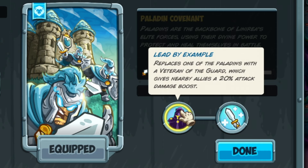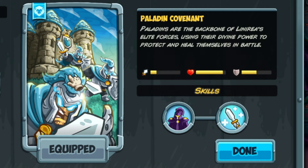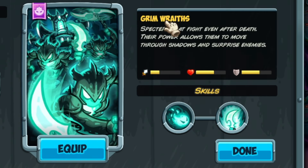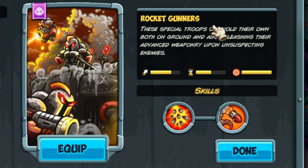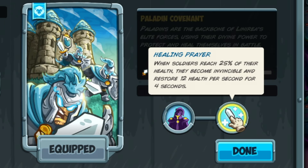Skills-wise, we get an extra guard here that gives us a damage boost, which is kind of fun, but doesn't really meld well with the other random guys over here. It doesn't meld well unless you've got heroes or other units like Grimwraiths or maybe even rocket gunners nearby that can all utilize this ability. In addition, we've got the Healing Prayer. When the soldiers reach 25% of their health, they become invincible and restore 12 health.